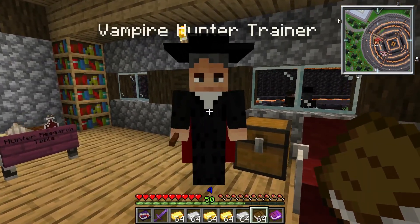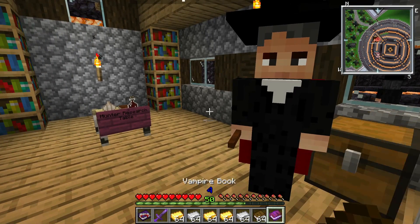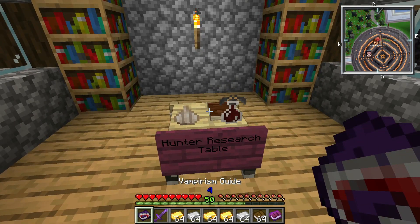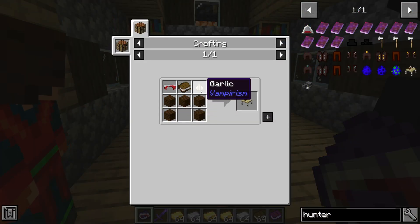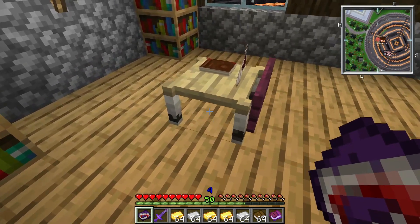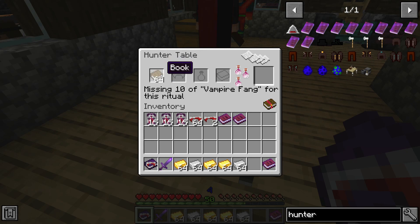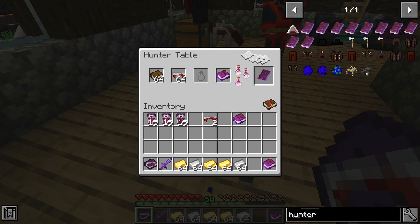Now that you're level five, you can talk to this advanced trainer and he'll level you up as long as you give him a vampire intel book. To get a vampire intel book, you need to craft the hunter research table, which is crafted with five woods of any type, one garlic, one book, and one vampire vein. You also need normal books, vampire vein from hunting vampires, and one vampire book found in dungeons. Here you go — you have your hunter's intel book.